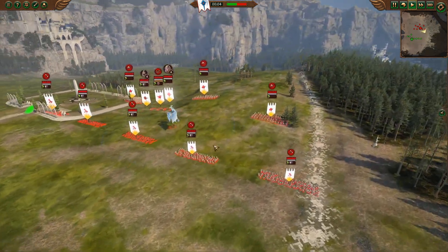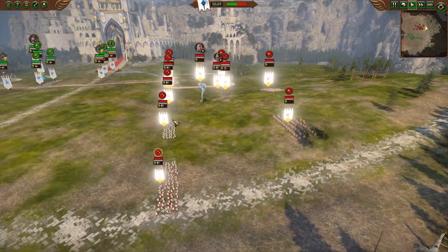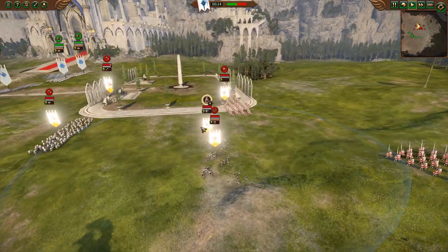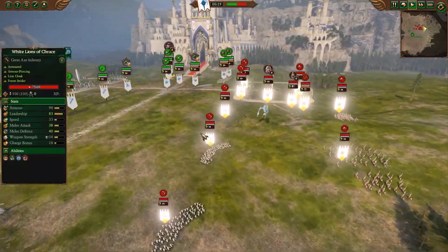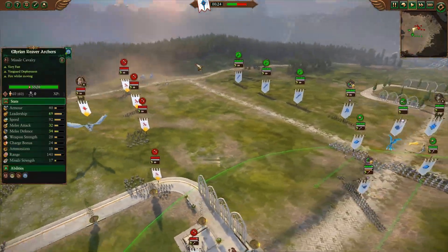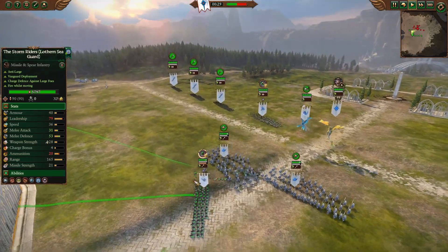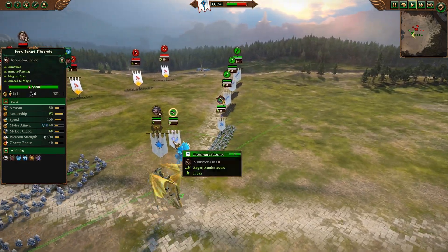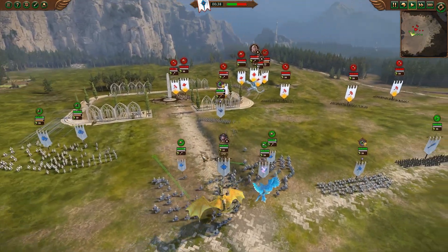Black Knight did actually switch it up this time, having a White Lion of Chrace frontline rather than spearmen and no backup archers. Otherwise it's the core roster: five White Lions of Chrace, Imric on his dragon, a foot Mage of Life with Regrowth and Earthblood, one bolt thrower, and triple Dragon Princes. For Knighthood we have two Ellyrian Reaver Archers, two Dragon Princes, Storm Riders, Lothern Sea Guard, Silver Guard, a Frost Heart Phoenix, and an Archmage of Metal on a Moon Dragon with Final Transmutation and Plague of Rust.